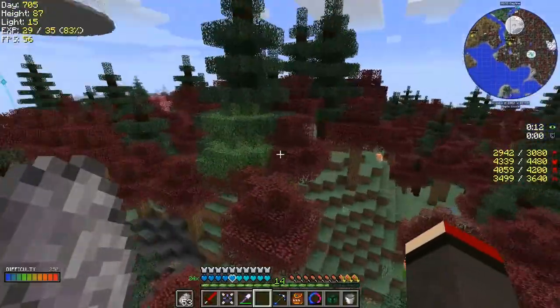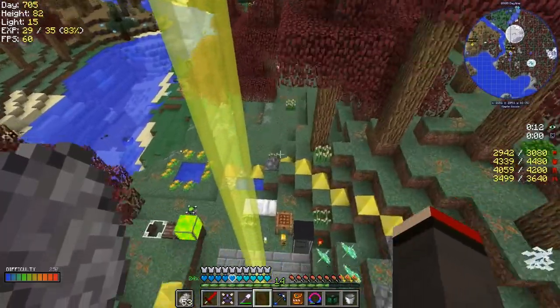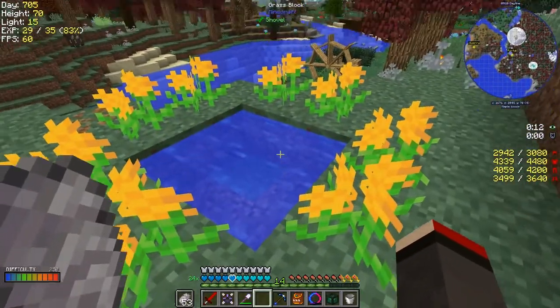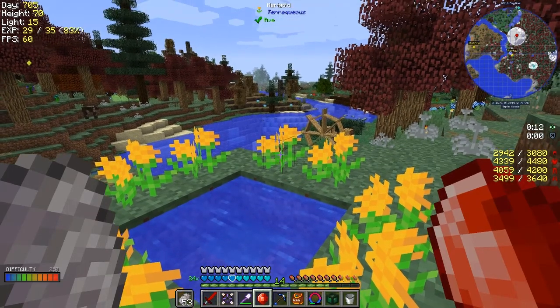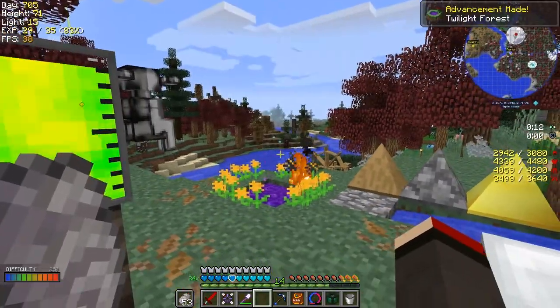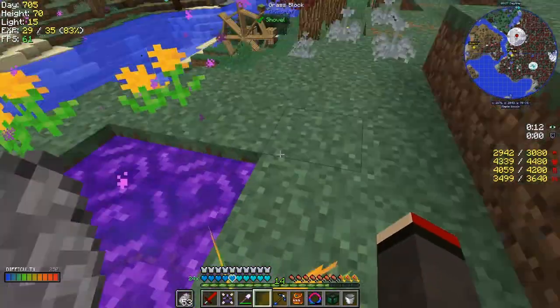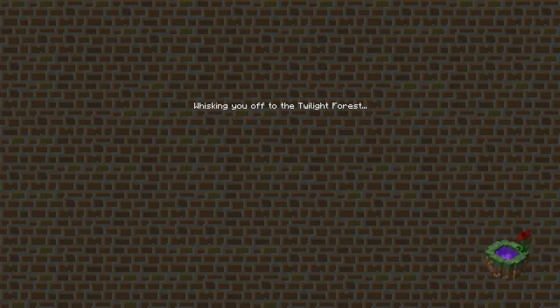Twilight Forest - I've set it up down at the bottom. I've flown over it - it looks like a spaceship, a UFO has landed in my world! Let's get the Flux Crystal ready, chuck it in the water and stand back because it makes lots of fun. Let's put the fire out quickly - it wasn't so bad this time. Okay, so that's it - now we jump in. We're heading off to the Twilight Forest with a dancing pool!